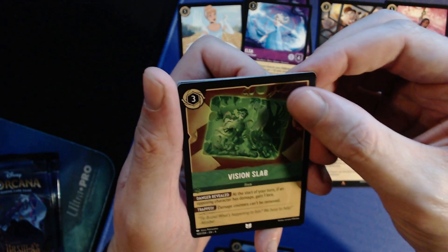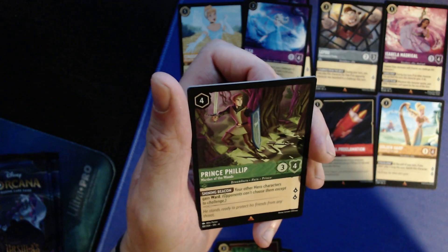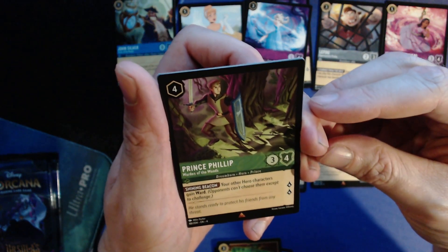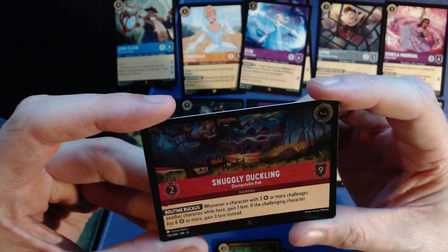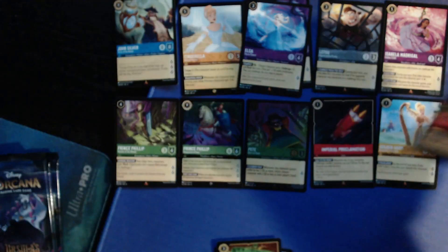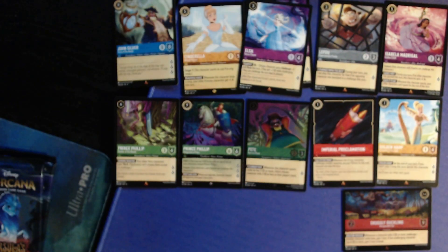Rare: John Silver — eight for eight/eight, three lore. Big boy! Another rare — Prince Philip, a different one: four for three/four, two lore — your other hero cards gain ward. There's my shift target for the big Prince Philip! Then a foil rare — Snuggly Duckling location, two to play, two to move, nine toughness — whenever a character with three or more strength challenges while here, you gain one lore; if the challenging character has six or more strength, you gain three lore instead. First rare location of the set!